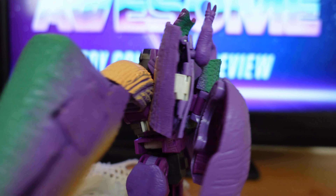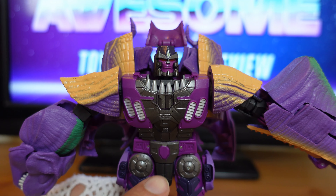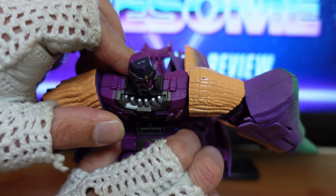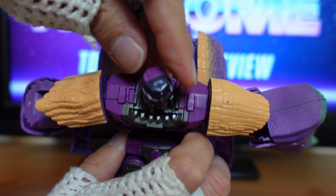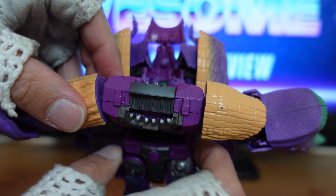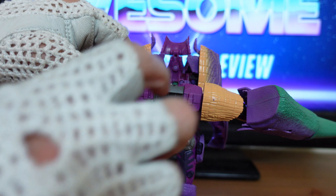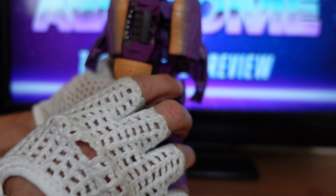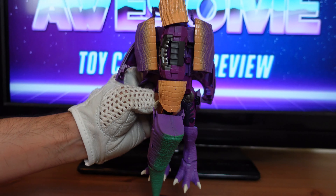Then go ahead and turn Megatron back around. At his waist right here, go ahead and untab it. Then bring it up and fold it forward. Then take Megatron's head and just flip it all the way back. Then take this whole top portion right here and turn it — so Megatron looks like that.